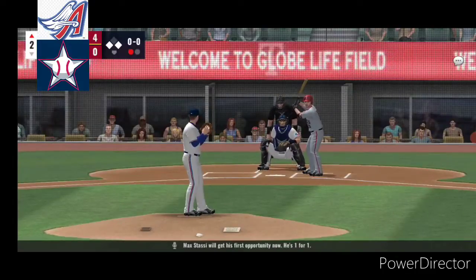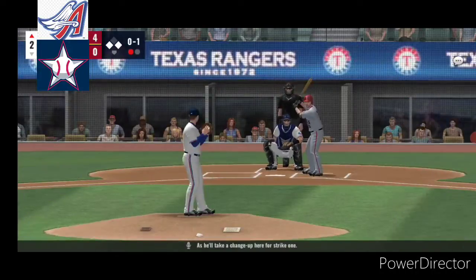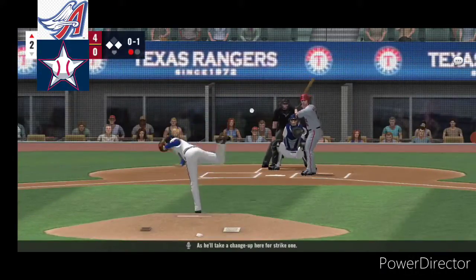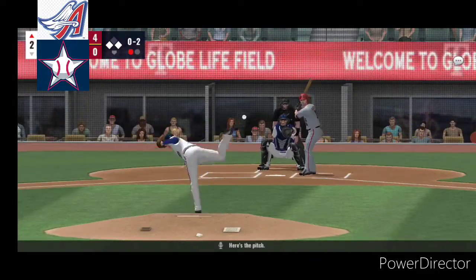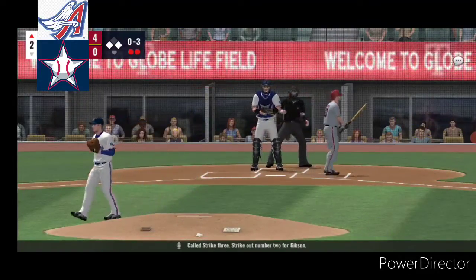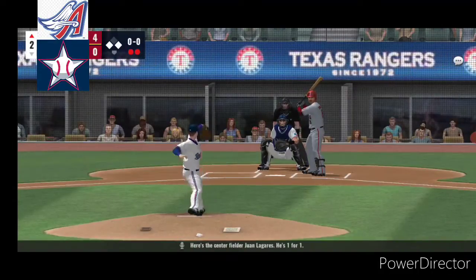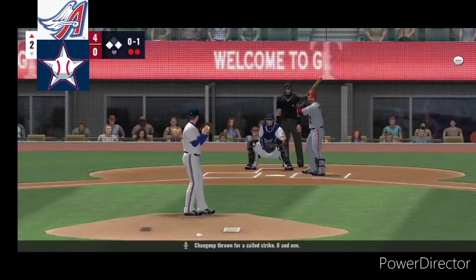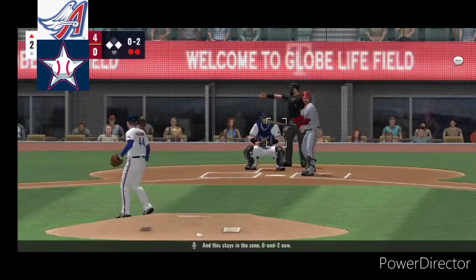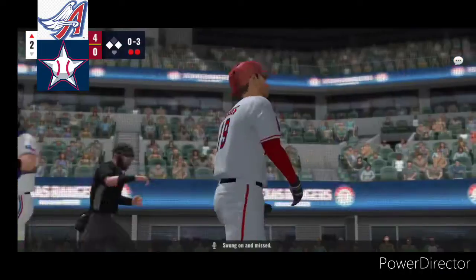Max Stassi will get his first opportunity now. He's one for one, as he'll take a change up for strike one. Slider thrown in for a called strike. Called strike three. Strikeout number two for Gibson. Here's the center fielder Juan Lagueras, he's one for one. Change up thrown for a called strike. 0 and 1. This stays in the zone. 0 and 2 now. Swung on and missed.